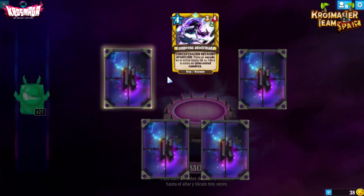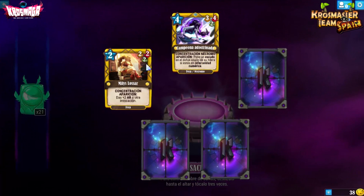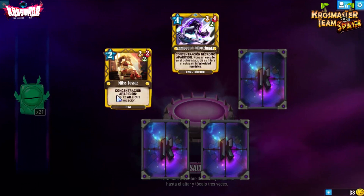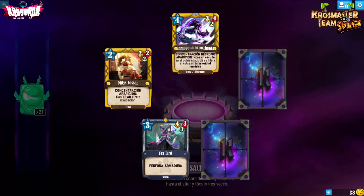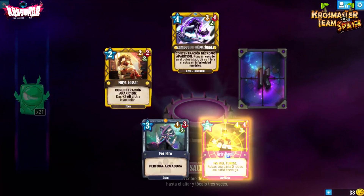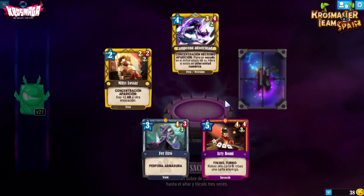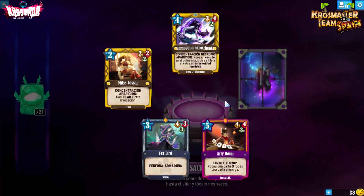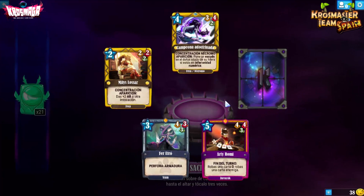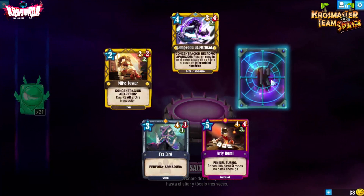Campeona Adoctrinada de Feca: concentración, necromo, aparición — pone un escudo en el Dofus aliado de su hilera si está en inferioridad numérica; un 3-4-2. Milis Losar por 2 es un 2-2 con aparición que da +2 de armadura a otra invocación. Feretro: por coste 3 tenemos un 4-3-3 que perfora armadura — la ilustración me parece lo mejor de la expansión. Arti y Romi de Zurkarak: al fin del turno, o robas una carta o robas una carta enemiga — por 5 es un 4-4-3 muy útil para los decks de Zurkarak.